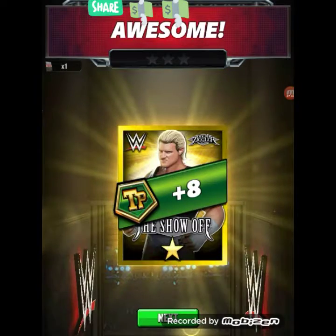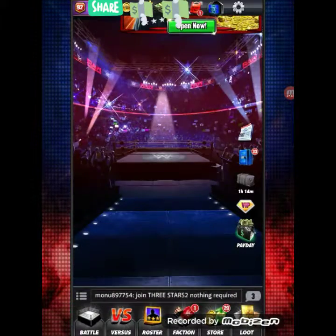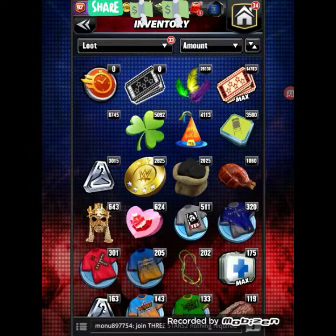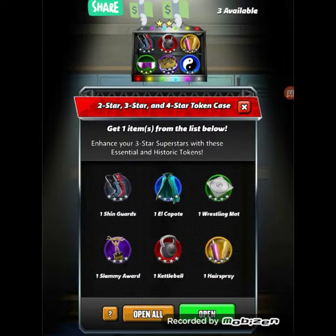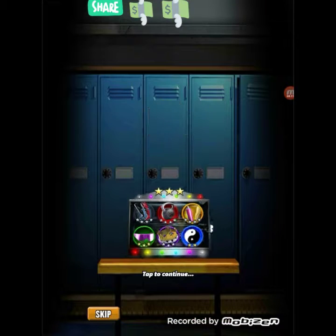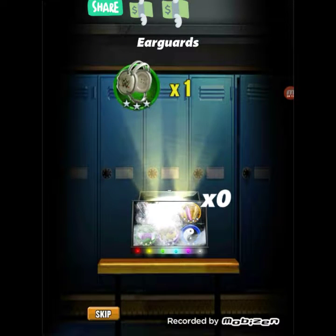Cesaro, Ziegler. Trampolines would be nice, crown boxing — any of the silver or the gold shears would be nice, collar, and then any of the four-star. We get two items out of three cases: two stainless sweatbands and ear guards. That's not too bad. If you enjoyed, make sure to leave a like, comment down below if you want to see more WWE Champions, subscribe if you're new, and I'll catch you guys on the next one, peace.